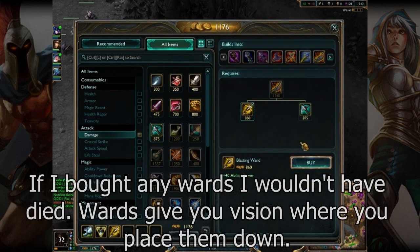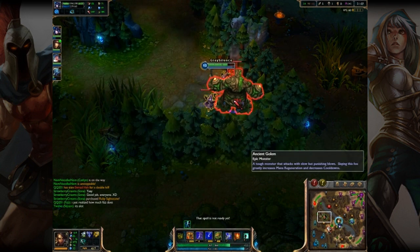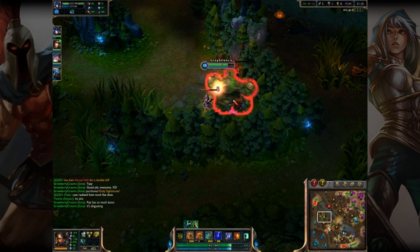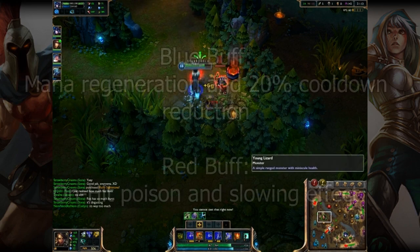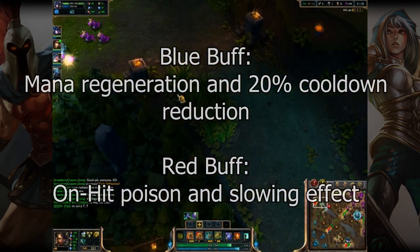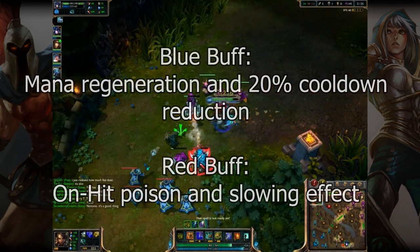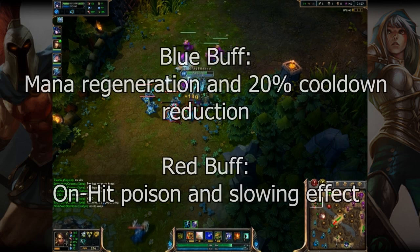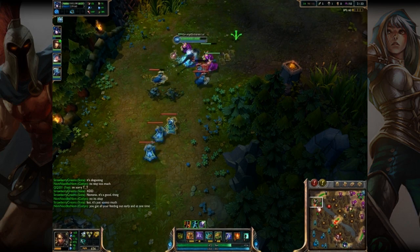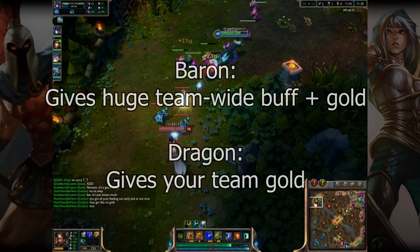And that's my first death. Now in the jungle there are these special camps which give you bonus stuff. This one gives me a buff where I get blue things around me — increased mana regeneration and cooldown reduction. There's also the red buff, which gives you an attack that slows people and does a poison effect. And there are two really big objectives — there's the Baron, the red skull on the map, which gives your whole team a buff.